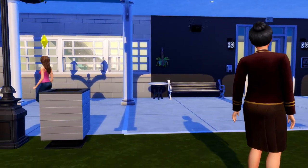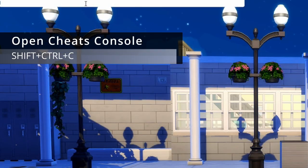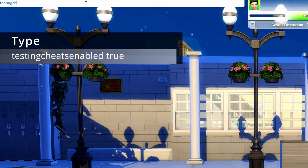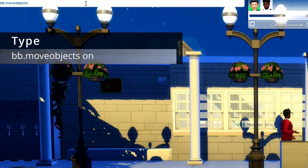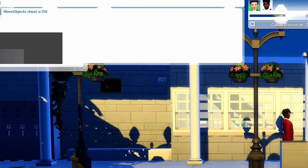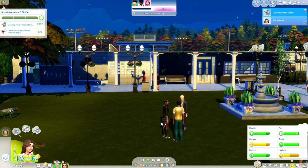First thing we're gonna want to do is type in Shift+Ctrl+C so that you open up your console. I recommend turning on Testing Cheats Enabled True, because that will make it so you can do all the other things we talk about today. The next cheat you want to turn on is bb.moveobjects on. You should get a verification that the moveobjects cheat is on, and that's gonna allow us to do a lot of cool stuff. Hit Shift+Ctrl+C again to close.